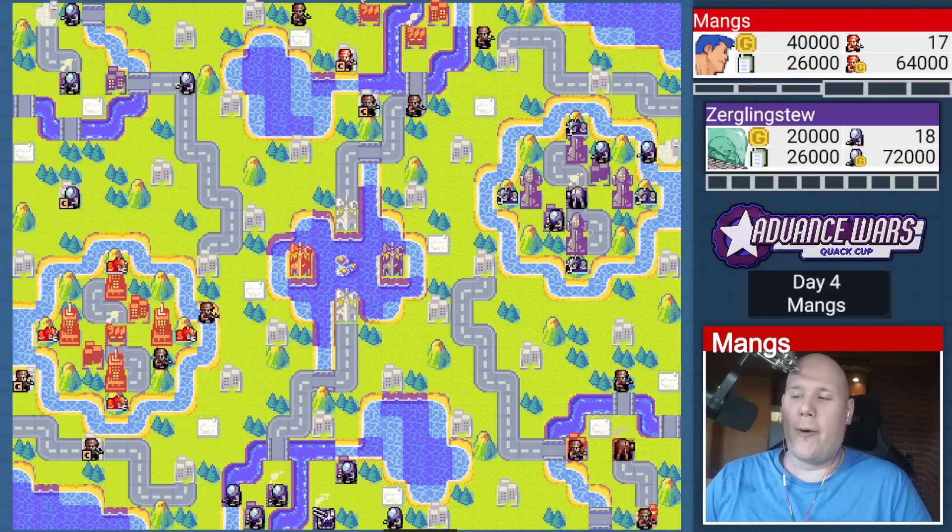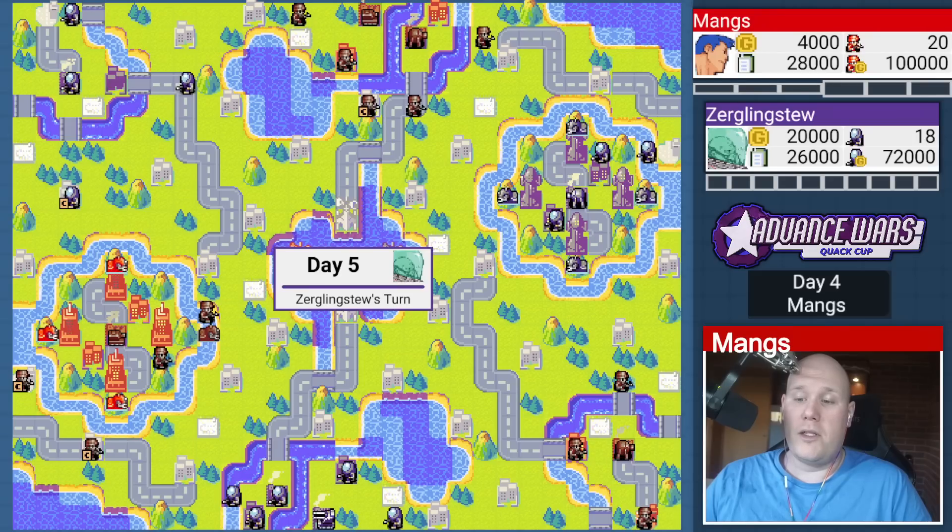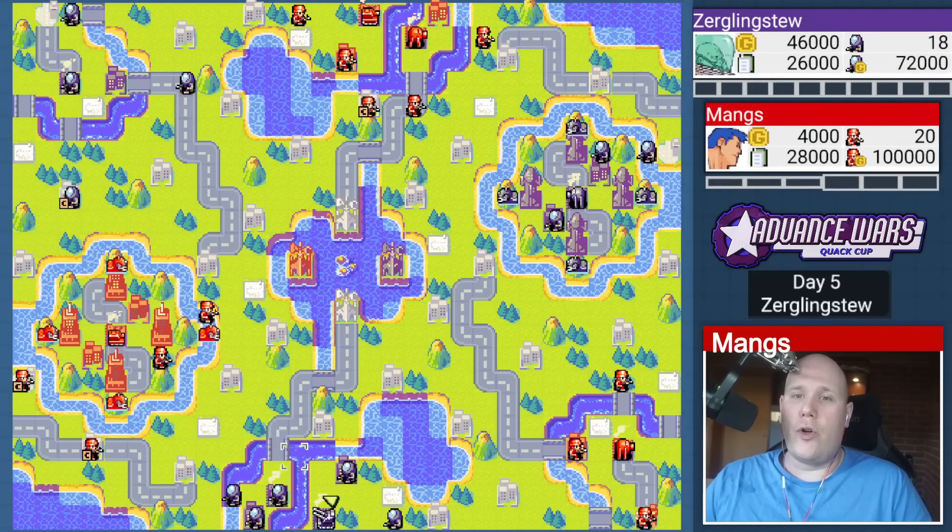That makes battlecopters by default much better — you don't have to think as much. If your brain power is limited, you want a simpler match. So I open up two Neo tanks right off the bat. This is a wild map with a lot of income. Regular tanks — sure, you can build them — but Neo tanks are really where it's at right here. You can see my opponent is immediately going to try and deny me this property right here.